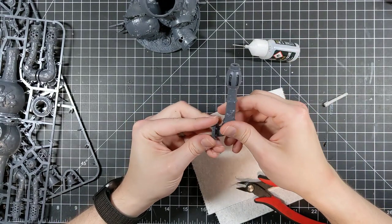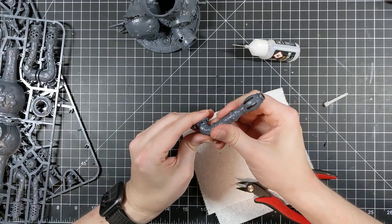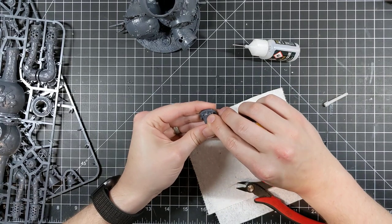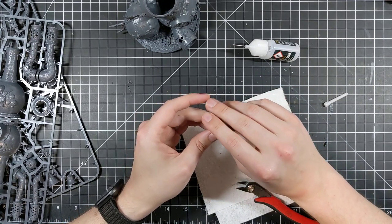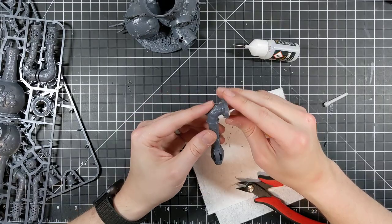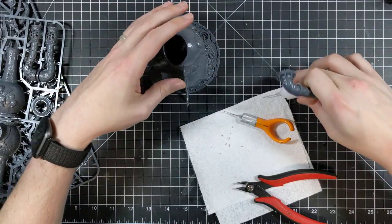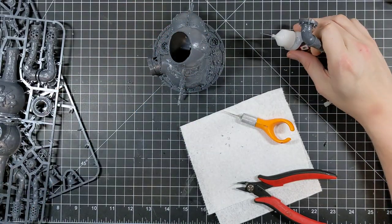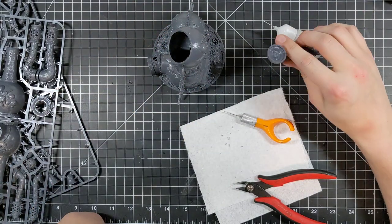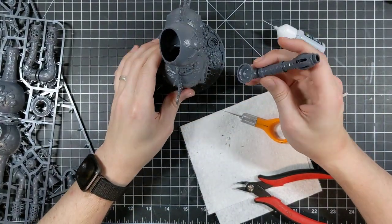They have Contagions of Nurgle — basically the whole army does. While an enemy unit is within X range, they are minus 1 toughness. So if they run up against a Land Raider, Land Raider toughness 8 goes to 7, they're wounding it on 4s. That negative 1 toughness thing is so good.